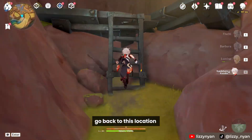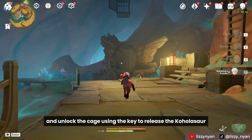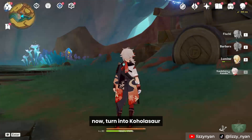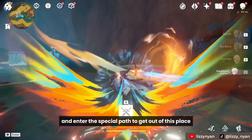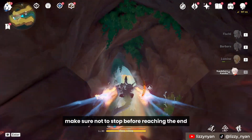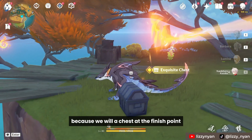Go back to this location and unlock the cage using the key to release the Koholasaur. Now turn into Koholasaur. Follow the water and enter this special path to get out of this place. Make sure not to stop before reaching the end, because we will get a chest at the finish point.